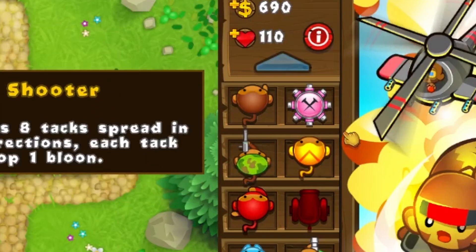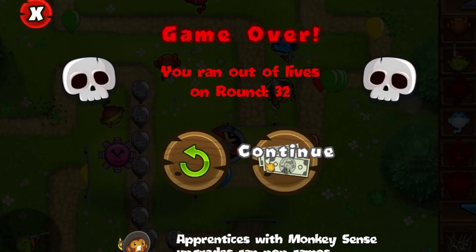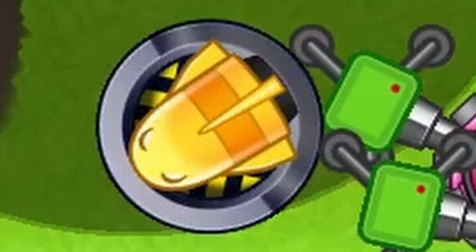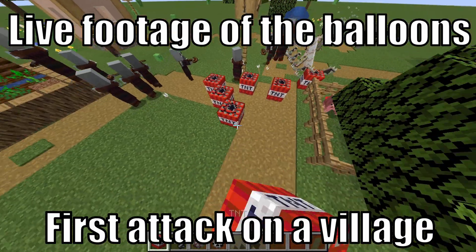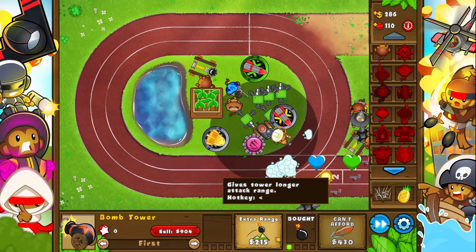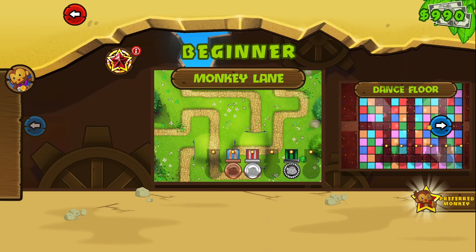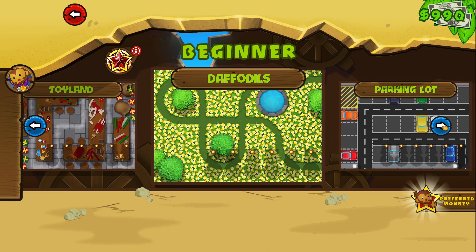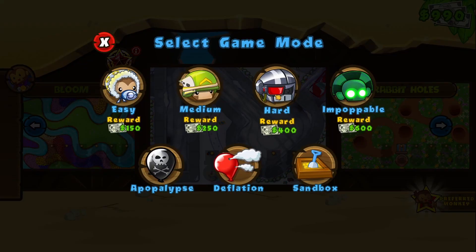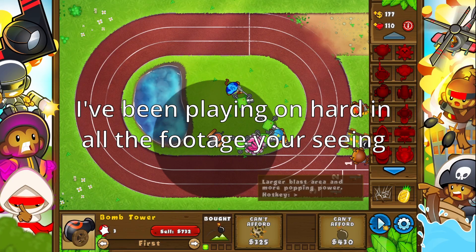Let's get into the gameplay. Gameplay consists of hiring monkeys, using them to pop balloons and make money, and losing because you forgot to get a Moab Destroyer on round 50. You have to hire and fire monkeys so you can defend your village off screen. Here's the main menu — ignore everything and just press play. You're gonna get a selection screen where you click the first map that catches your attention. Then click on hard. Confused? Trust me, it's actually completely doable your first time around.